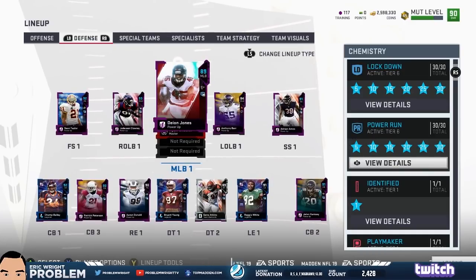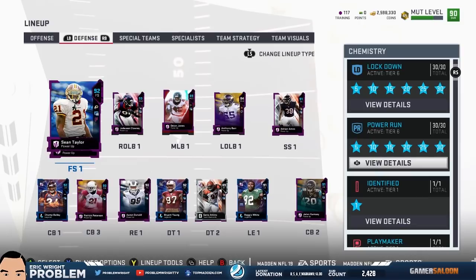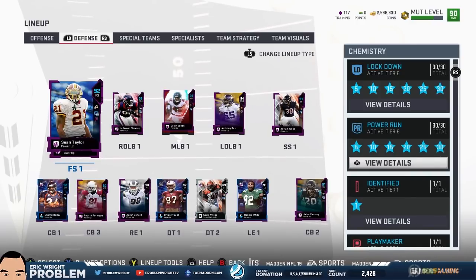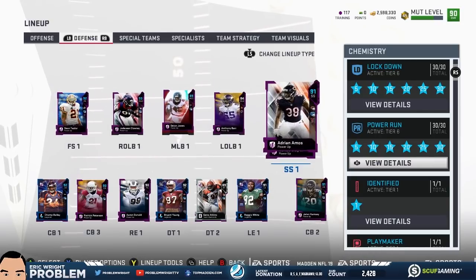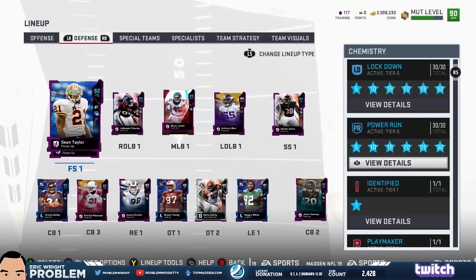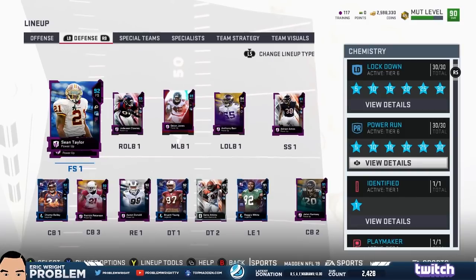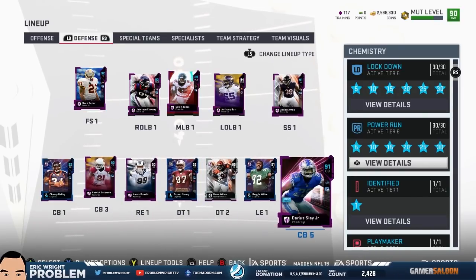On defense, we're going to take a look at the starting squad. We got Sean Taylor who's my user — he does have the Footsteps ability, which makes it a higher chance for a receiver to catch the ball when you're near him. At strong safety we have Amos, and at free safety we have Earl Thomas. Sean Taylor plays in the box in my 4-6 speed package and Dollar, where he'll play linebacker on the outside. At cornerback we got Champ Bailey, power-up Jalen Ramsey, and Slay.